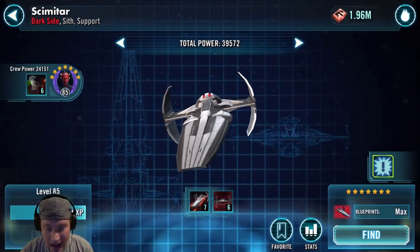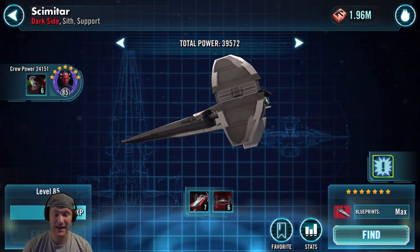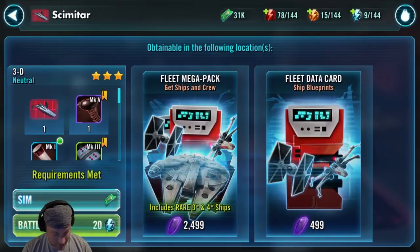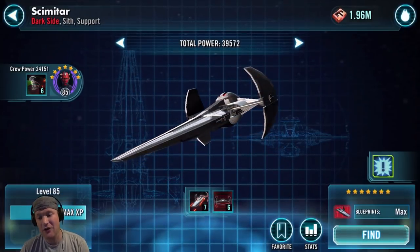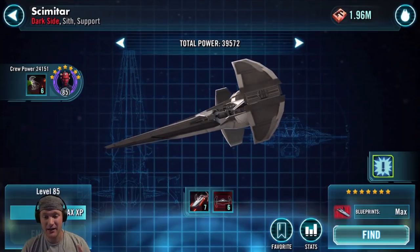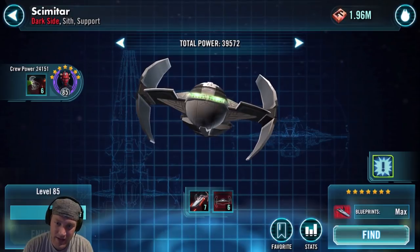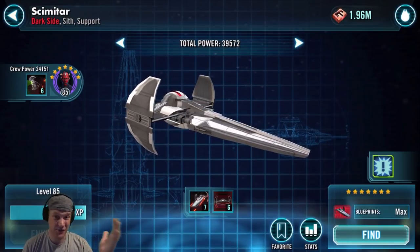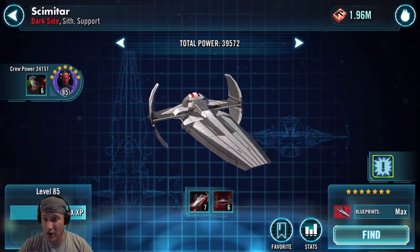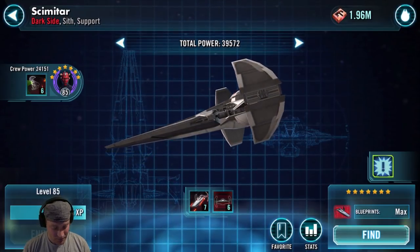Scimitar used to be graded a lot higher before the rework. This ship is going to get a B. It's still a good ship to farm. You can find it in 3D Neutral with the new Fleet Battles, and also in the Fleet Arena store at times. It can call stealth and get crit damage up, crit chance up. When called in as a reinforcement, it gives stealth to everybody except the Imperial TIE Fighter, which then gets foresight. Darth Maul is also a great character to have. It gets a B.